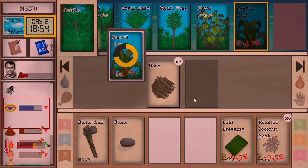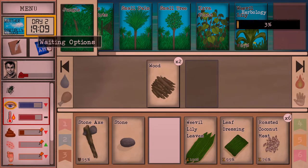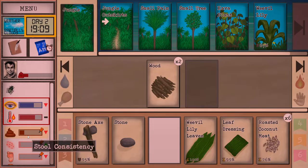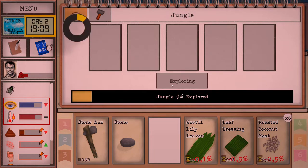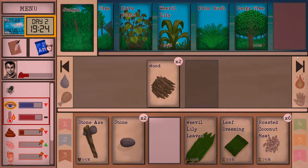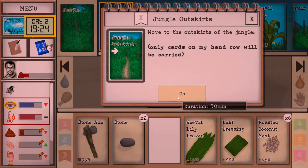The day is ending and you don't want to get stuck in the jungle when it hits 8 PM, so make sure to head back. You can hear the sound of bugs biting you — bug bites are going up. Don't stay in here too long without bug protection. We found a large tree — large trees are used for building advanced stuff so in the early game we'll mostly ignore them. Let's head back to the jungle outskirts.